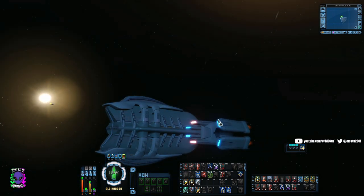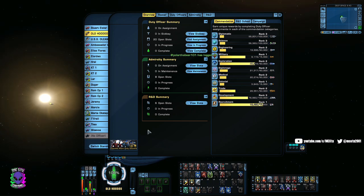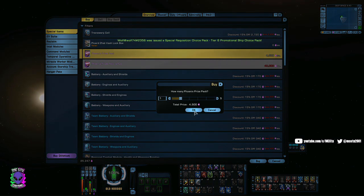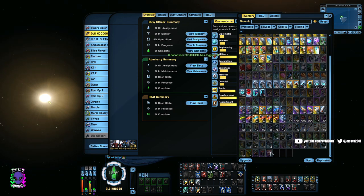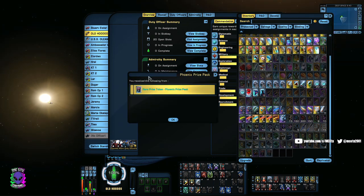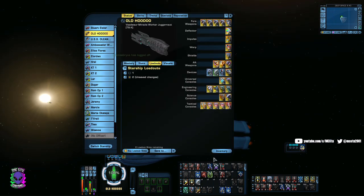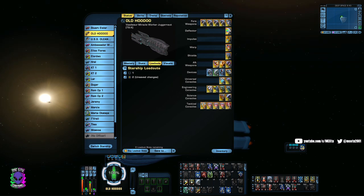That's the first thing I get — it's the easiest thing to get. Emergency Power to Engines costs basically nothing from the vendor, and that duty officer from the Phoenix pack is extremely easy to get. If you go into the Dilithium store you can purchase Phoenix tokens there — you can buy one or buy ten; the 10-pack is the best bang for your buck. Chances are you'll get at least one rare token.